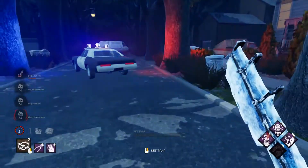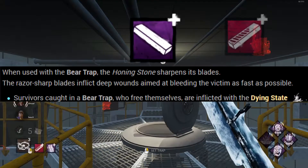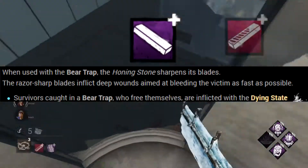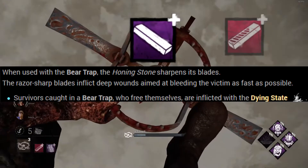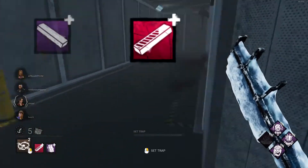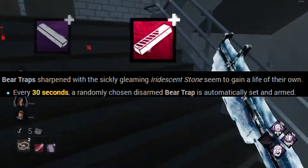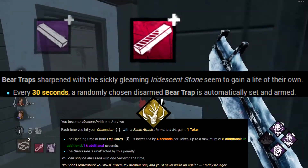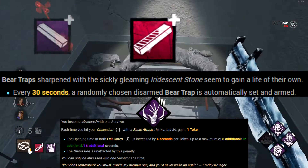The Honing Stone and Iridescent Stone are both popular — I favor the Iridescent Stone myself. The Honing Stone puts a survivor into the dying state if they free themselves from a trap, which is very powerful since catching survivors when you're not nearby can be detrimental. If they're forced to either stay in the trap or free themselves into the dying state, they can't apply pressure, and if another survivor comes to help, two survivors are off the objective. The Iridescent Stone can indefinitely lock down a specific loop because it reactivates a random deactivated trap every 30 seconds. You can also combine it with Remember Me and trap an exit gate — since Remember Me increases gate opening time significantly, a survivor might have a trap reactivate beneath them while opening the gate.